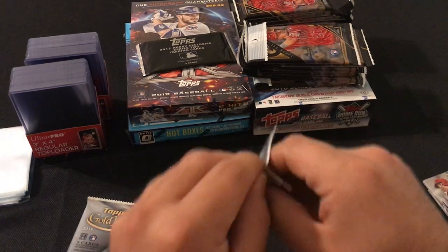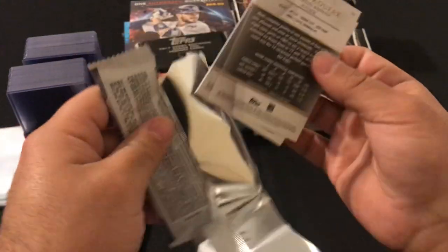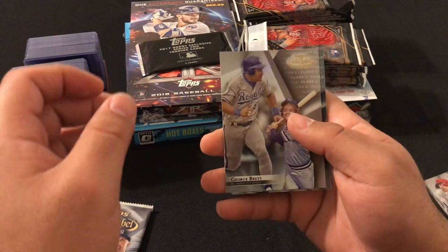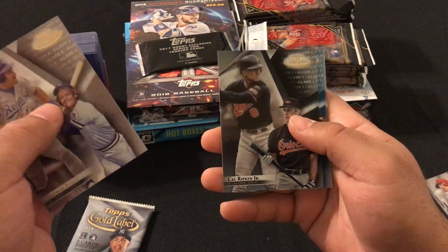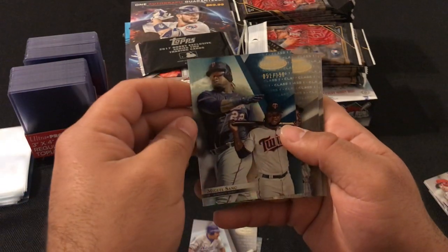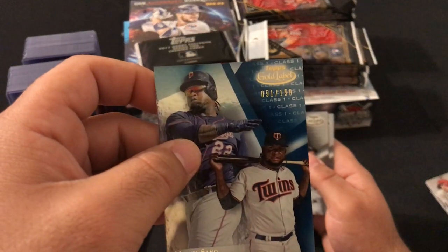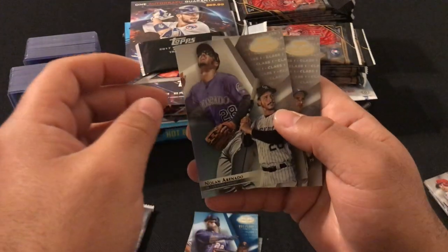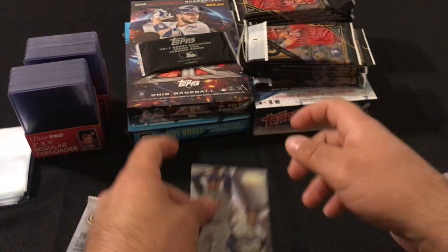Next pack: George Brett Class 2, Cal Ripken Class 1 black parallel, blue out of 150 Miguel Sano, Class 1 Nolan Arenado, and Class 1 Sandy Koufax.